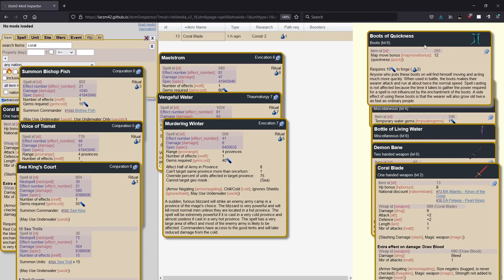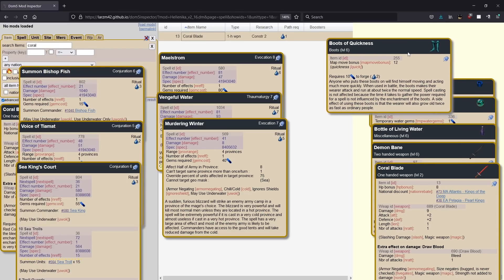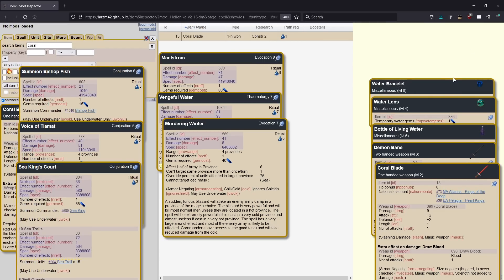Next up we have the boots of quickness. These are a bit more pricey — the frost brand was five gems or three with a hammer; this is 10 gems or eight with a hammer. Pretty expensive, but this is useful in peacetime and in war because you can move around the map real quickly with it, saving mage turns and getting mages where you need them to be. When it comes time to fighting, these are also really good in combat — it's going to give you quickness, which increases your attack and defense and makes you attack more often. They're really good, but if you lose the guy wearing them, it's going to feel really bad. You do have to worry a bit more about fatigue issues when running around quickened.